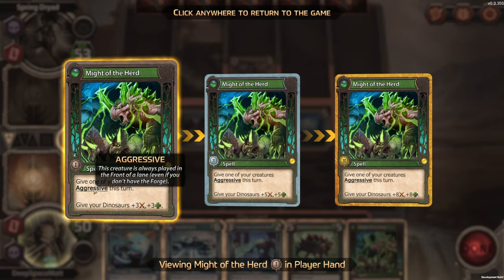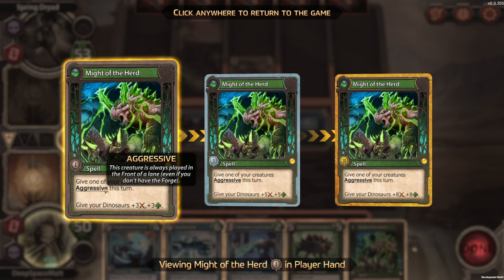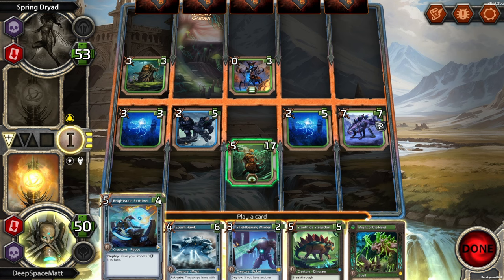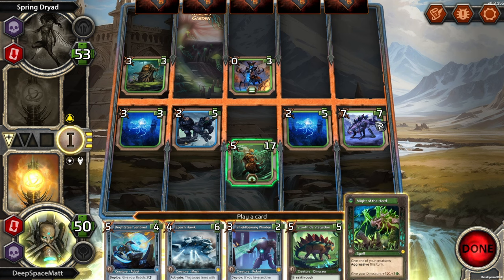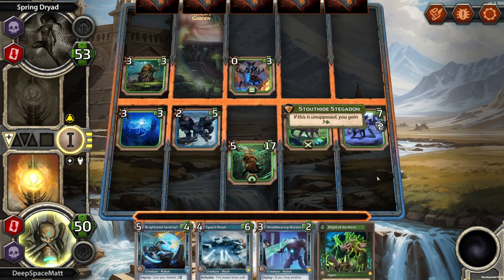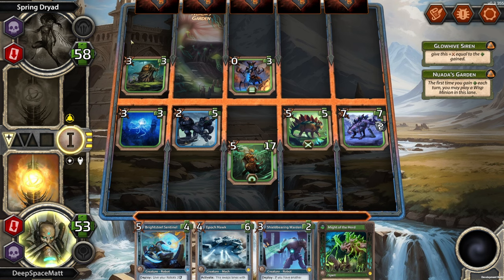So does that move them to the front? It says give one of your creatures aggressive, but it says it's always played in the front lane — or does that just apply to the next time they come around when they get leveled up? Epoch Hawk: this swaps lanes with another of your creatures. Give your robots plus 3. If you have another robot in play — which we don't. Spirit Warrior. I don't feel like I have any decent moves right now. I can replace this and then maybe play this to give them all plus 3, plus 3, but wait until my second turn. When I gain health, they gain health.